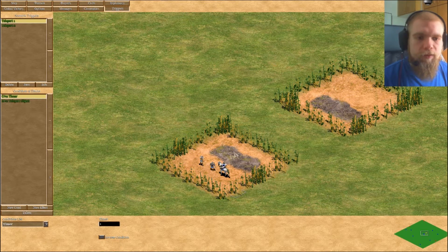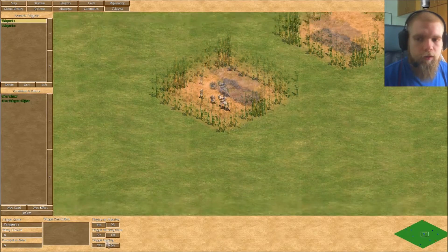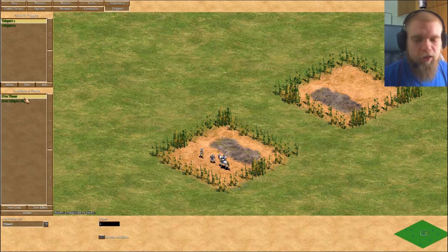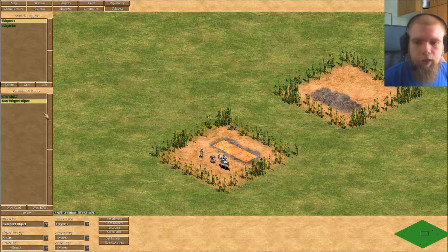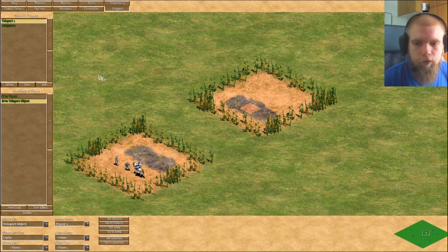So first of all, very simple scenario here. I will have three units and want to transport them over. You can only transport one unit at a time with a teleport trigger. So I made it a looping trigger. Then, first of all, there's a timer — every second this will happen and not faster. And the teleport object effect says I would like to transport from this area to this location. So far so good, seems fairly easy.